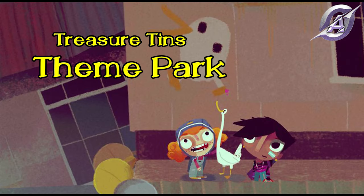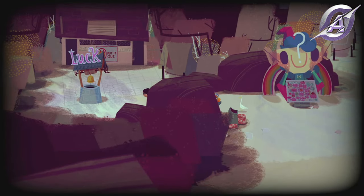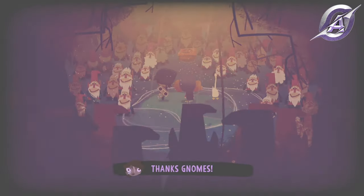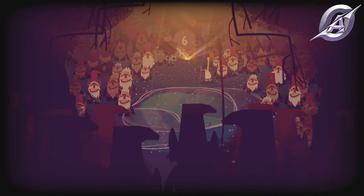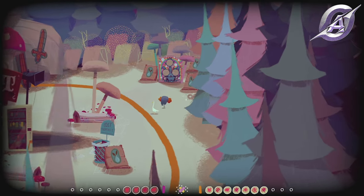In the theme park, we have 5 treasure tins, also in the third day. After you pass the first door, go a little west and enter the well. Talk to the gnomes and find your first tin. At the lost and found house, go northeast to find the second one.